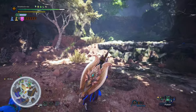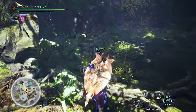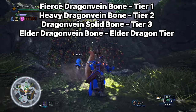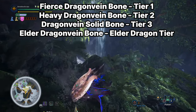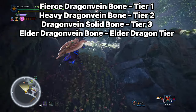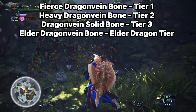Before the monster-specific drops, you can also get different bone and gem shard drops depending on the monster tier. Non-tempered monsters have a chance to drop Fierce Dragon Vein Bone, Heavy Dragon Vein Bone, Dragon Vein Solid Bone, and Elder Dragon Vein Bone — each dropping from a different monster tier.